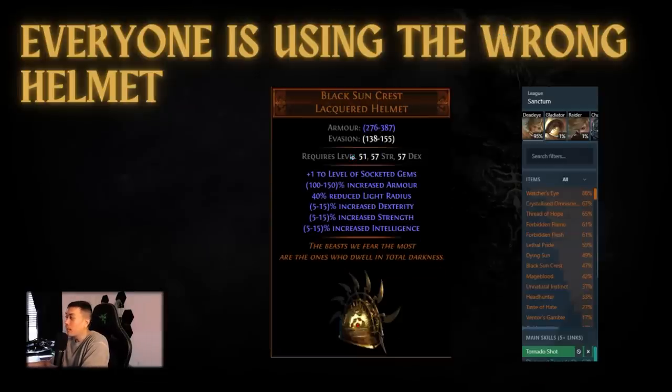Black Sun Crest is a helmet that has stood the test of time. It gives you around 45 percent attributes at its max roll, it's relatively cheap, it fixes resists, and it gives you a lot of elemental penetration. So you might be wondering: how could a helmet actually beat out Black Sun Crest? On paper it seems absolutely crazy.